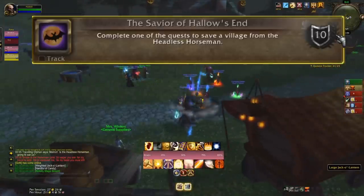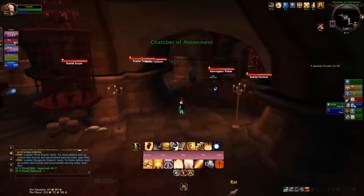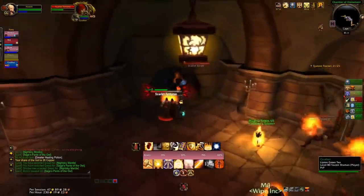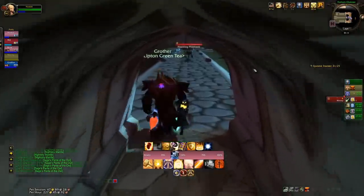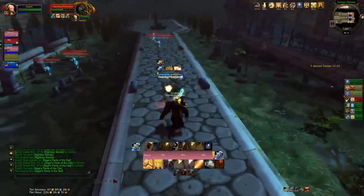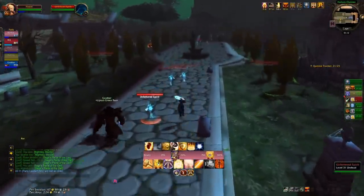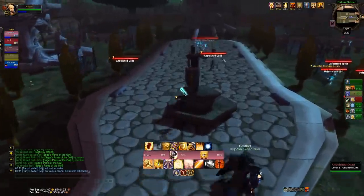The Headless Horseman will attack six villages across Azeroth: Karanos in Dunmorrow, Azure Watch on Azure Mist Isle, Razor Hill in Durotar, Brill in Tirisfal Glades, and Falcon Wing Square in Eversong Woods — basically the first place you get to a mailbox. He starts throwing fires all over the buildings, and you'll see buckets of water where you grab the water, aim, and throw it to put the fires out. The first quest is to put five fires out, getting you used to the event. The second quest is to eliminate all the fires and beat the Headless Horseman.